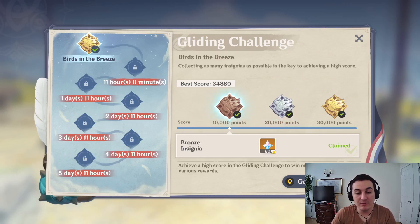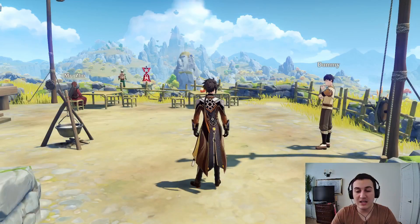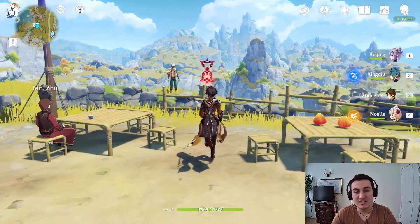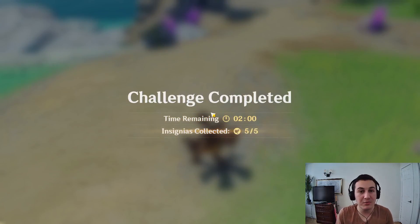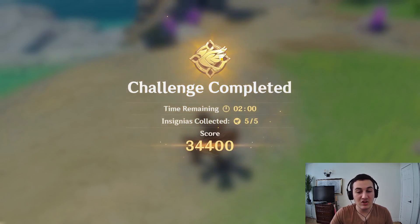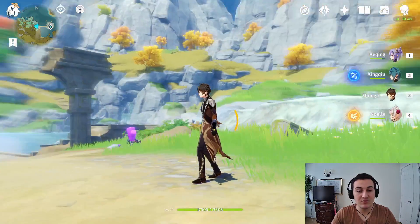There's no reason not to do it — plus the 60 Primogems are really nice and it just gives you something to do. It doesn't take very long once you learn how to play. It should take you two to three minutes. Hopefully the challenges get a little bit harder because this first day one is a really easy one. I'm hoping that by the end we're going to have some really tough challenges because this one was just really easy.